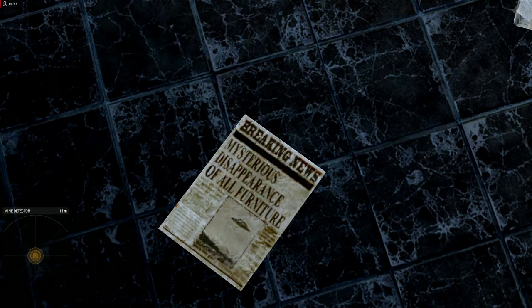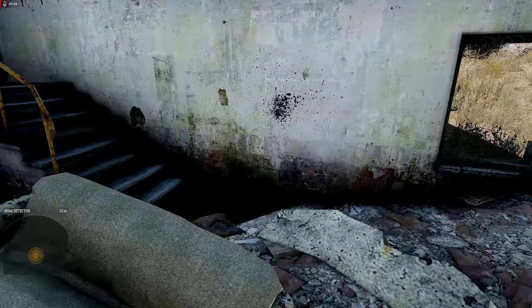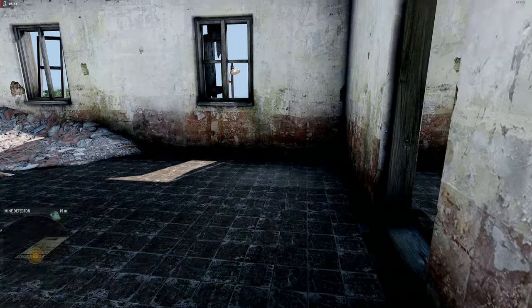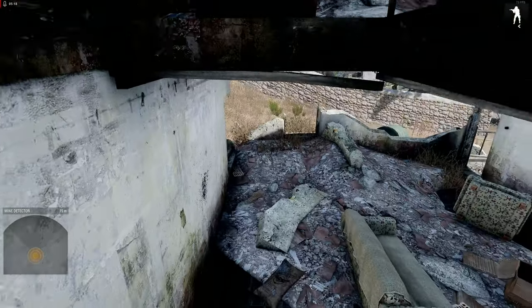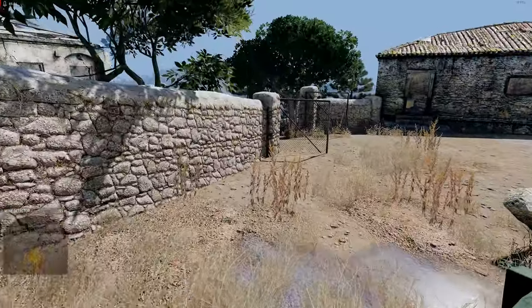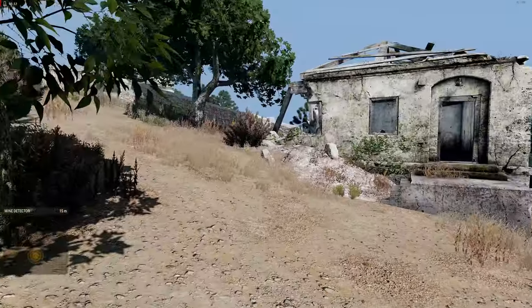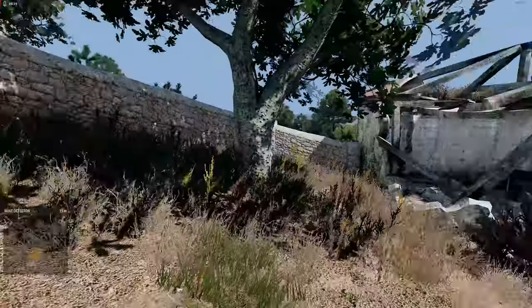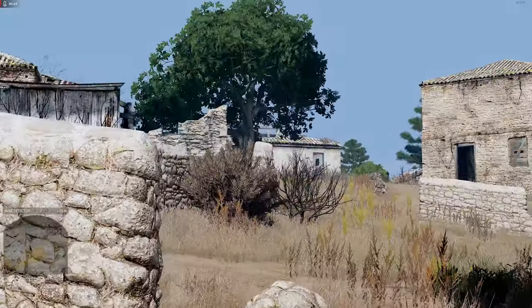Mysterious disappearance of all furniture — the developers have a sense of humor after all. Let's take a quick look upstairs. Everything's just smashed up, nothing interesting in this house. We have to be careful all the time so that we don't run into any unexploded ordnance. But so far, so good. Let's follow this path up here — should bring us towards the carpenter's house. Shouldn't be too far; I think it might be that one up there.